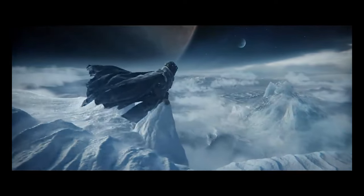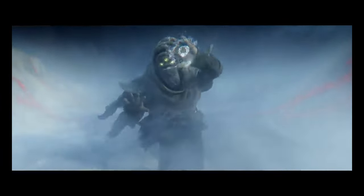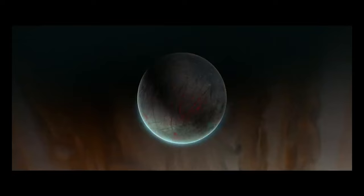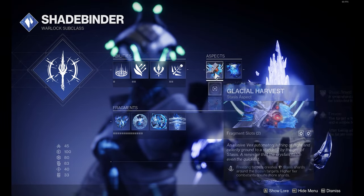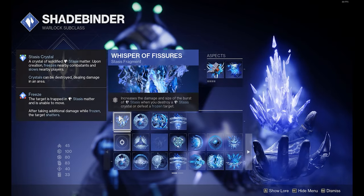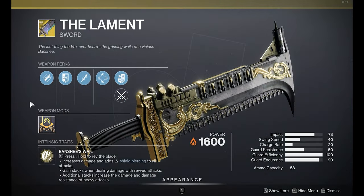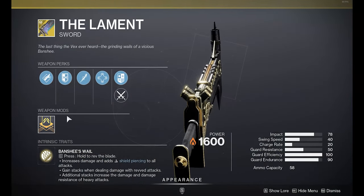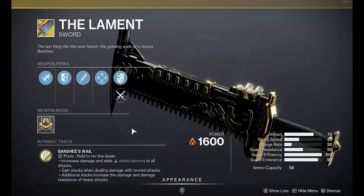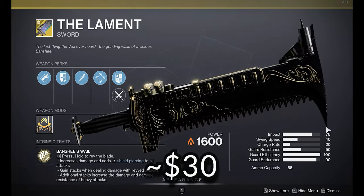Before Witch Queen, we had Beyond Light, which similar to Witch Queen has its own campaign, but it doesn't have a legendary difficulty. It has some activities you can do in Europa, the Stasis subclass — which you can earn aspects and fragments for during the quest and playtime — and has the Deep Stone Crypt raid and some new exotics you can earn. The Beyond Light campaign costs around 25 pounds, which is the same price as the Witch Queen.